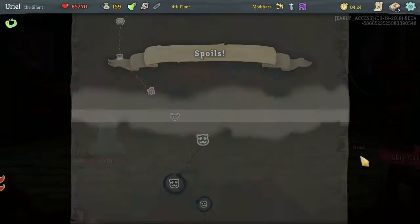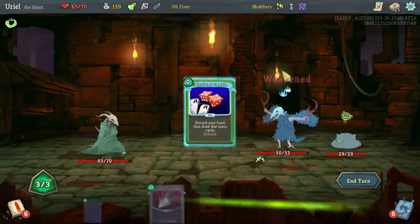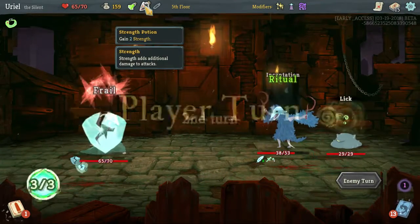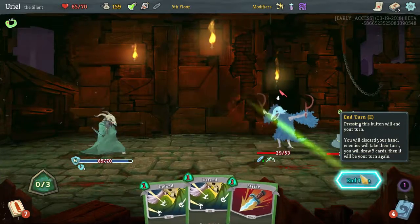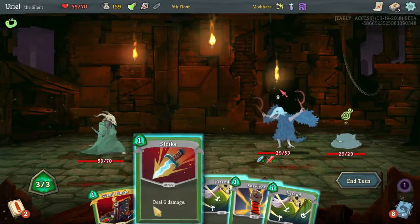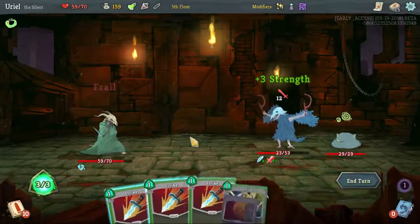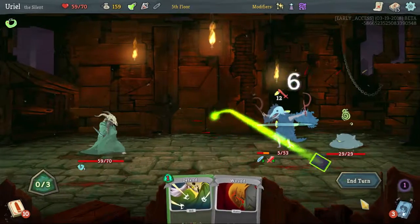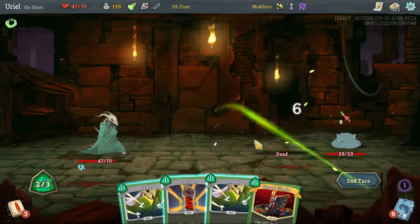We've got the block we need, just barely. Need to kill him next turn, which we shouldn't have a problem doing. Need more draw to make this work but I really don't know how feasible it is. Maybe I'll figure out a way to make this work right. I might want to drink this strength potion honestly. Need more block but we're not blocking for a lot — we can afford to take damage, we'll just need to heal at some point.